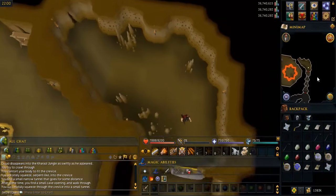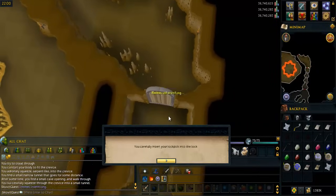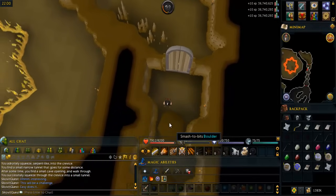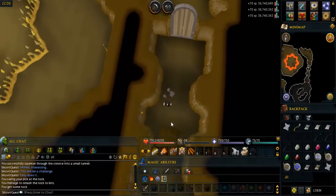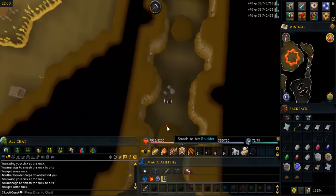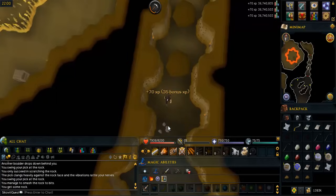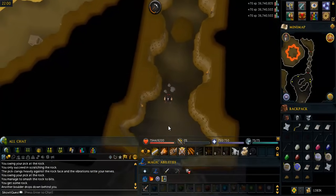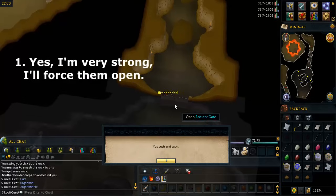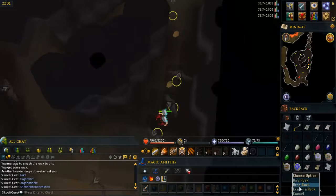Search the ancient gate to the south to pick the lock. There's a chance of failing and losing a lockpick, so just try again. Smash the boulders to bits until you get to the end of the room and drop the rocks you get. Open the next ancient gate and say yes I'm very strong, I'll force them open. Go south and follow the path until you reach a jagged wall and jump over it.